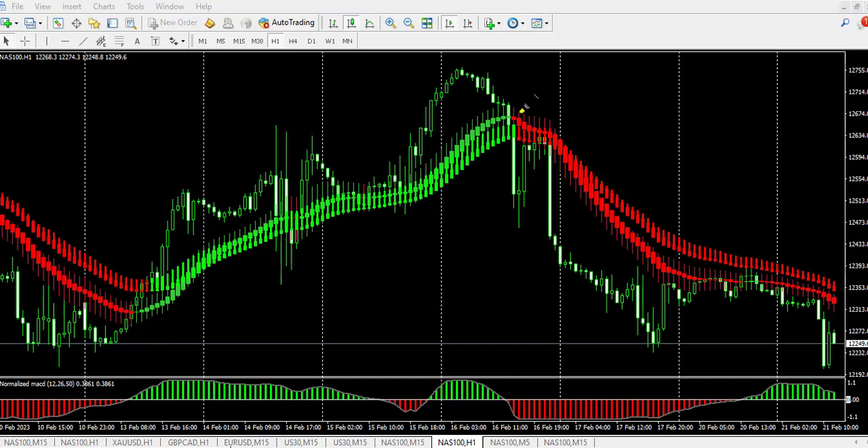This is where the indicator changed to red for a sell, and this is where the second one changed at this particular point. So your stop loss is going to be a few pips above here, or you can be generous and use this particular point, and ride the trend. This is how to use this particular strategy — once all the indicators are in agreement at a point, you ride the trend.